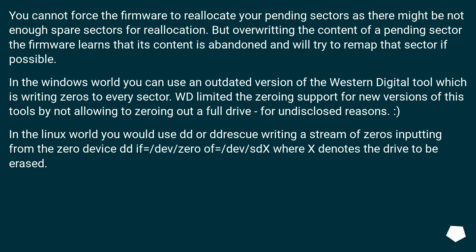In the Windows world you can use an outdated version of the Western Digital tool which writes zeros to every sector. WD limited the zeroing support for new versions of this tool by not allowing zeroing out a full drive, for undisclosed reasons. In the Linux world you would use DD or Ddrescue, writing a stream of zeros inputting from the zero device: dd if=/dev/zero of=/dev/sdx — where x denotes the drive to be erased.